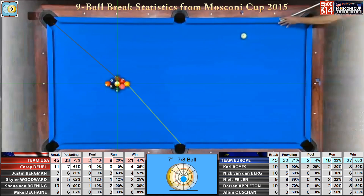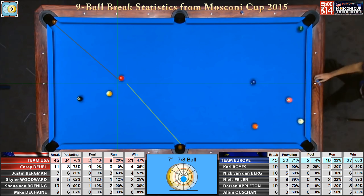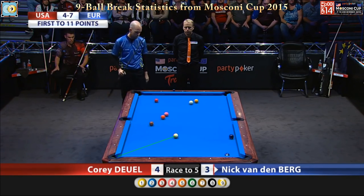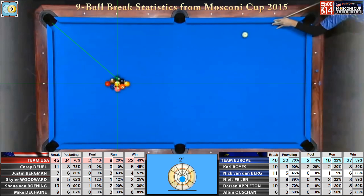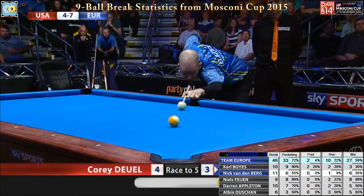One ball into the side pocket. He's got a shot on the two — he's got the two on the side. Take a look at the way this table sets up — there's no clusters, nothing on a rail. The most critical match of the week for Team USA right here. And Corey puts it away. Missed the side pocket, and I heard nothing else fall. I think he's nestled up on a quick rail. The six one straight in the corner. As so often happens.